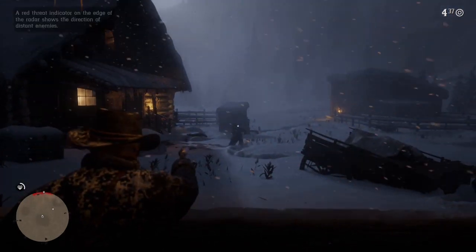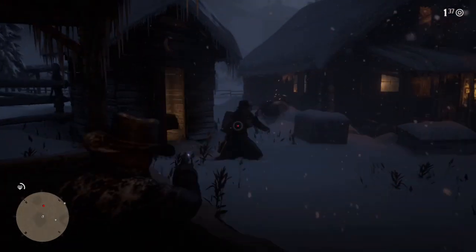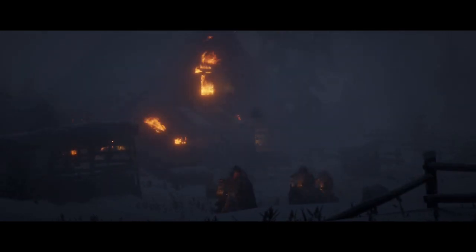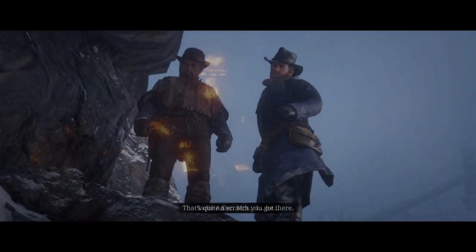The first mission pitted us against the O'Driscolls, a bunch of scallywags who are a rival gang of the Van Der Linde family. Obviously I brutally murdered them and had a scuffle in the barn. After beating the hell out of them, we find one of the people who lived in the house, whose name is Sadie Adler. After burning the house down for fun, I had to go save John in the mountains.